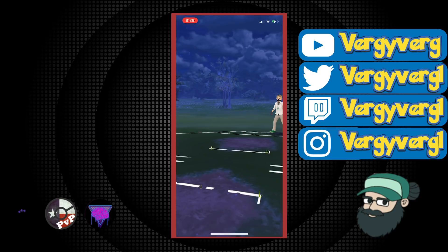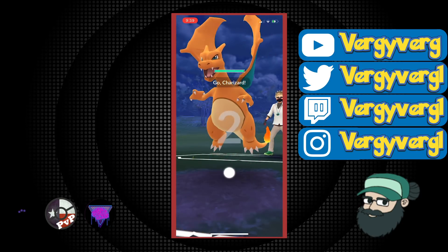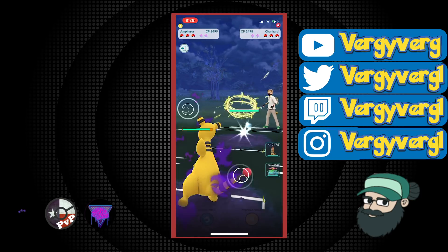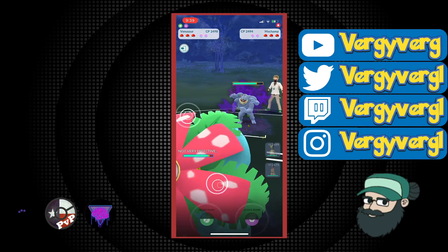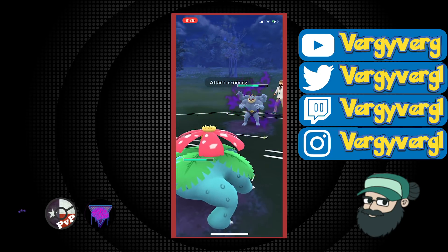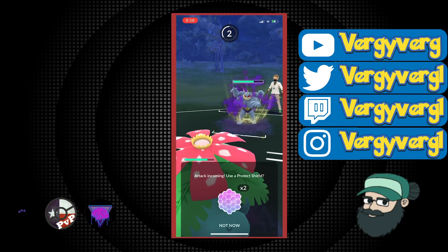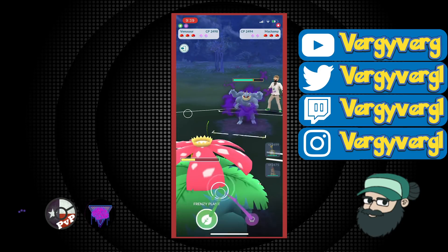I'll still be looking for more teams for Scrafty to work with. Hypno is perfect — I just don't have that Hypno. Jellicent is pretty good too. I have a level 40 Jellicent with no XLs and no way to get those XLs. Maybe I'll try it with Jellicent level 40 — maybe it'll be good enough, maybe it won't. But if you have a level 40, I would definitely try that out. Maybe even Drifblim is actually a good combo with Scrafty.